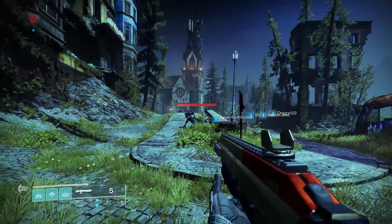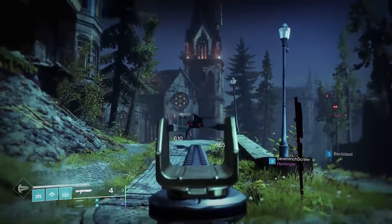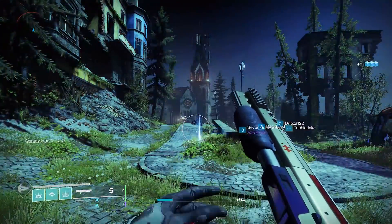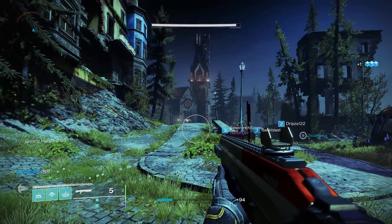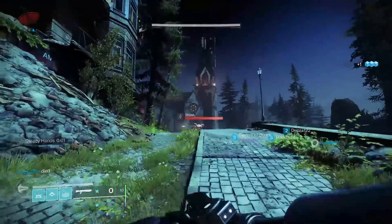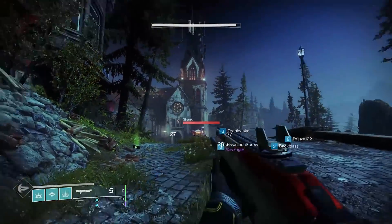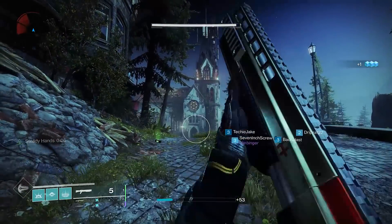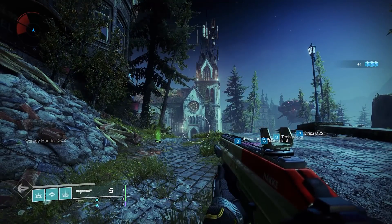I'll show you guys right here — here's a Wretch, I'm gonna shoot him with a Found Verdict, you guys will see 571. I'm gonna shoot him from even further with this shotgun and we're hitting more damage. That second shot with this thing was literally further away. And if you don't believe me, we'll take a look at this Shank — we're gonna shoot him with a Found Verdict when we ADS: 27 damage. This shotgun: 1000 damage. It's literally the most ridiculous thing I have ever seen.